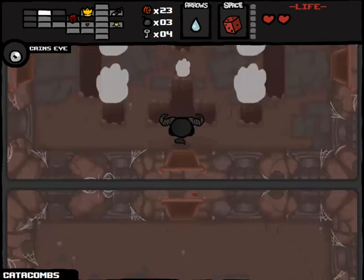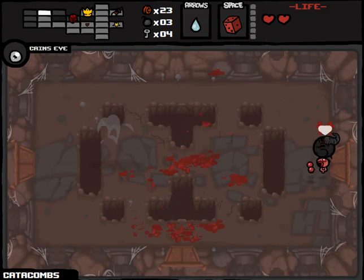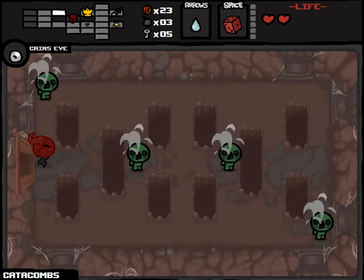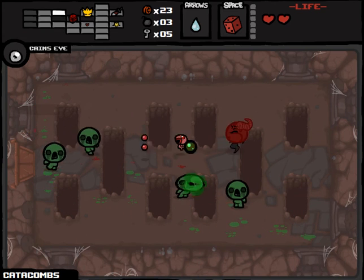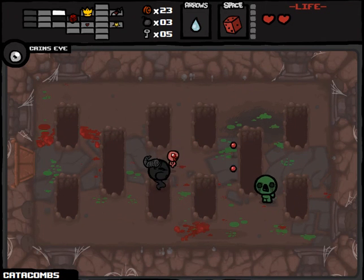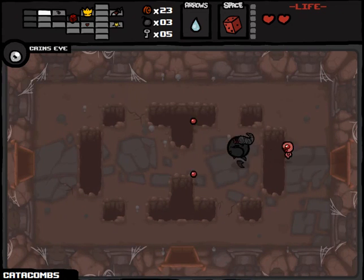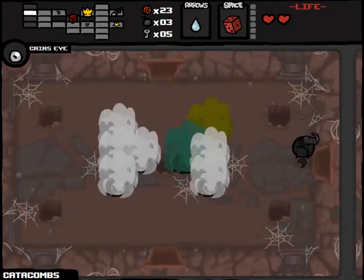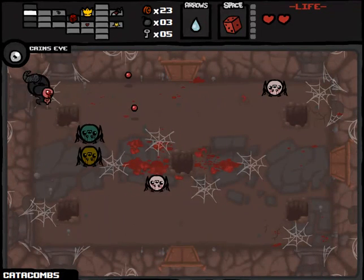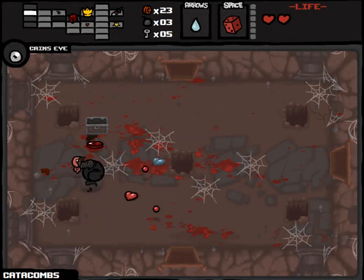Might wanna reroll our boss room too — who knows? That's terrible damage to take right off the bat, but we're getting a lot of life steal back so it doesn't really matter. Really don't wanna run into dead ends right now. I want to find rooms where rerolls are potentially viable. A little bit stressed out with this run right now, but it's also obviously got the potential to be fantastic — just need to make a couple of things happen. That was exactly what I wanted. Thank you, Daddy Longlegs. Spirit Heart doesn't hurt.